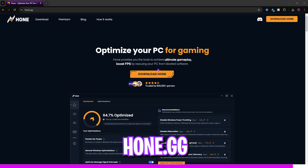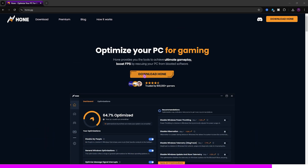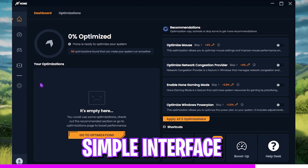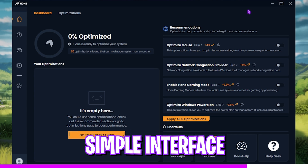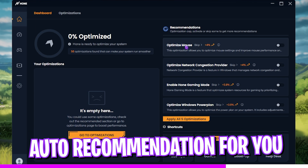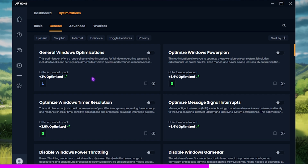I'd like to introduce you to Hone.gg, which you can download from the link in the description. It's a super useful tool that can help optimize your PC's latency for gaming. Once you download and open it, you'll see a simple interface with recommendations. Head over to the Optimizations tab to find settings that can reduce your input latency drastically.